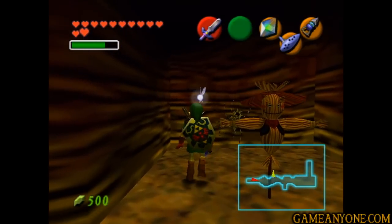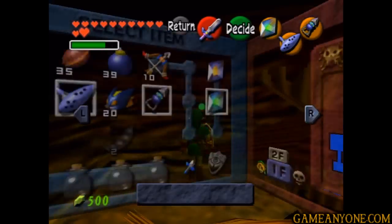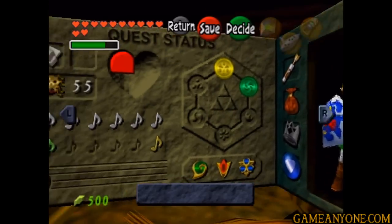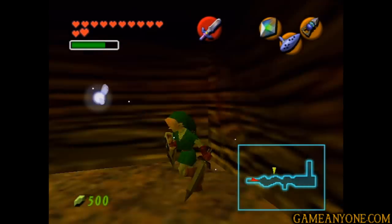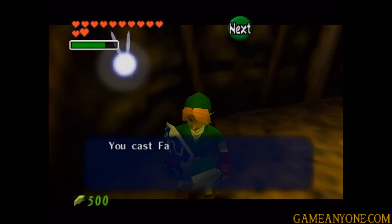And we get up to this alcove where the final gold skulltula in the cavern lies. So once we pick it up, we can check out the map and see — yes, that's finally all of them. We had to revisit it twice, but that's how it goes. So this should be 55, because I checked 54 earlier, so no big deal there. And yeah, we're done in here. So let's go ahead and warp on back out — I told you it'd be pretty quick.